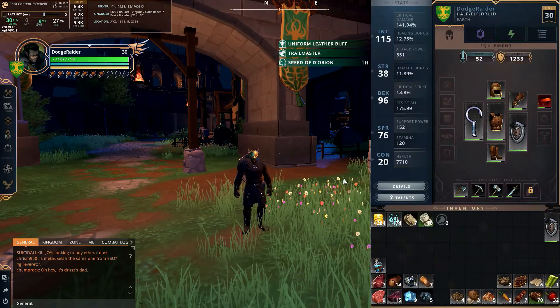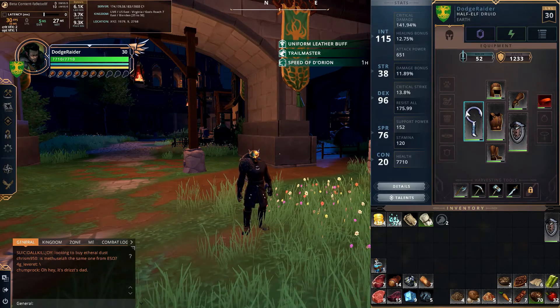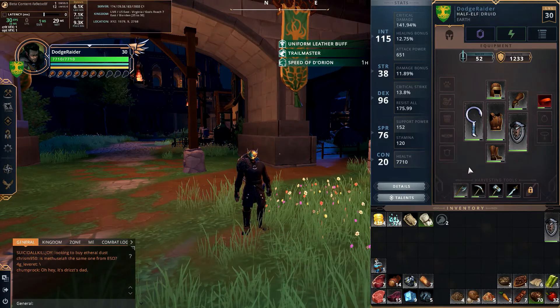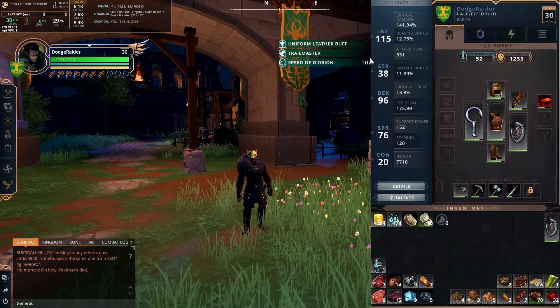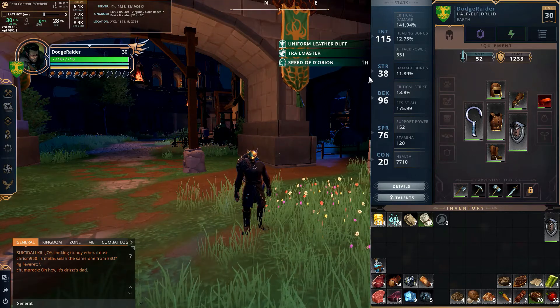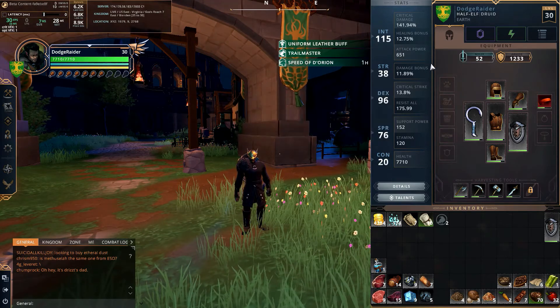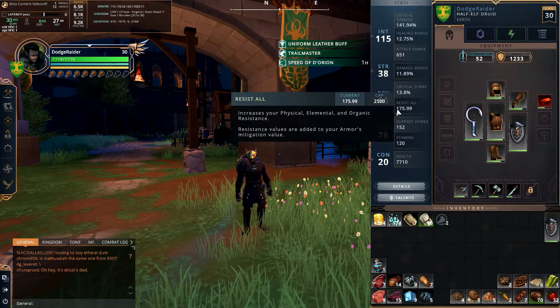Stormcallers are druids and we're going to be using leather armor. We have this little sickle instead of a staff, and we also have a shield, which I'm taking advantage of with one of my major disciplines. Basically, what you're going to be looking for is boosting up your intellect and your dexterity — those are your main two stats. I also want to get strength up somewhat, but intellect and dexterity are your main ways of attacking.